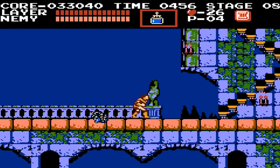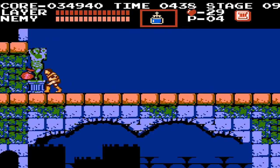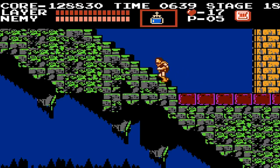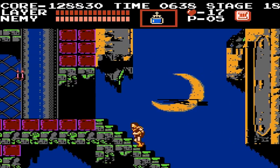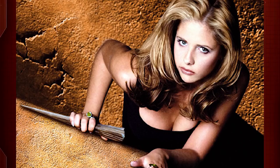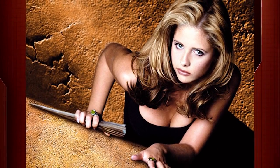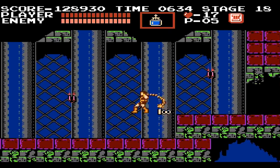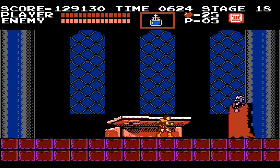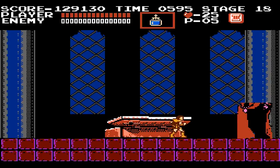Castlevania, released by Konami in 1986, was one of the first of its kind as a gothic-style fantasy platformer that requires you to go through levels that gradually intensified in difficulty. You took on the role of Simon Belmont, a descendant of the Belmont clan, a family of vampire hunters that easily put Buffy the Vampire Slayer to shame. Belmont had to travel to Dracula's demonic castle in Castlevania, where he would battle horrific creatures to eventually destroy both Dracula and the castle.